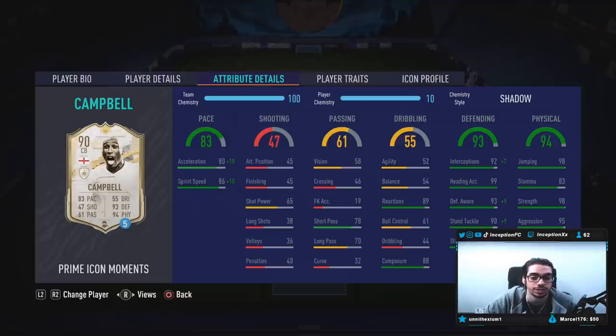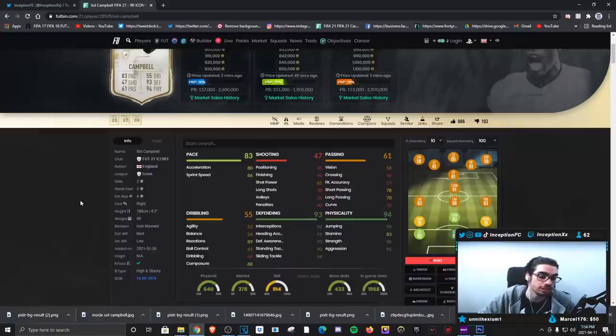What we're obviously going to be trying out in game is his dribbling stats. With Carlos Puyol's card, his dribbling stats weren't great either, but his transitioning was absolutely monstrous across the pitch. Hopefully it's the same case with Sol Campbell - I don't think it will be, but we'll see because he does have a high and stocky body type in this game.